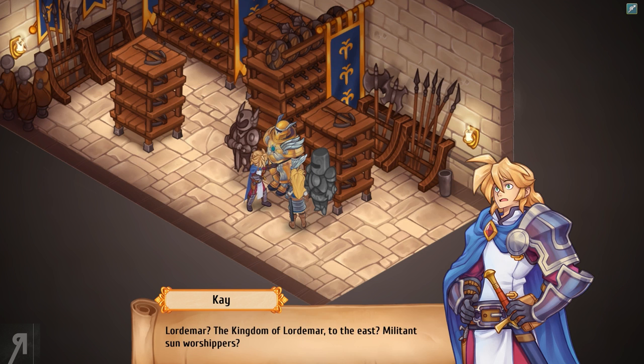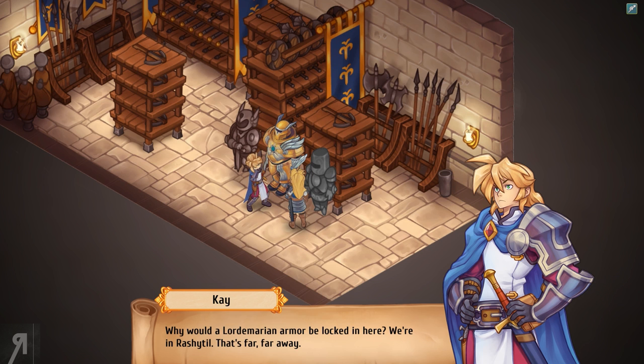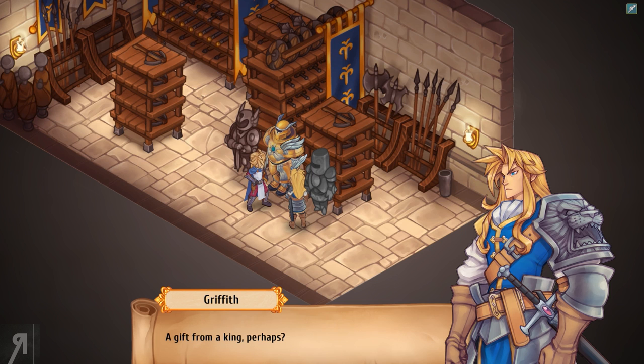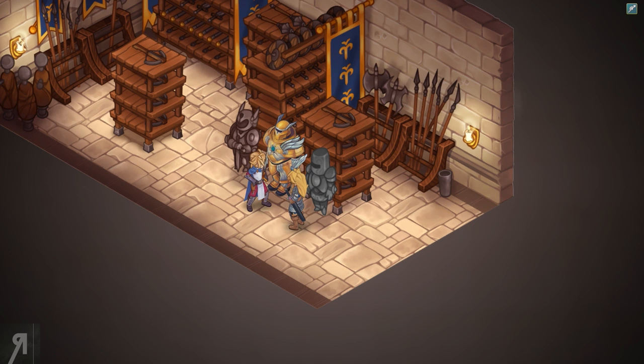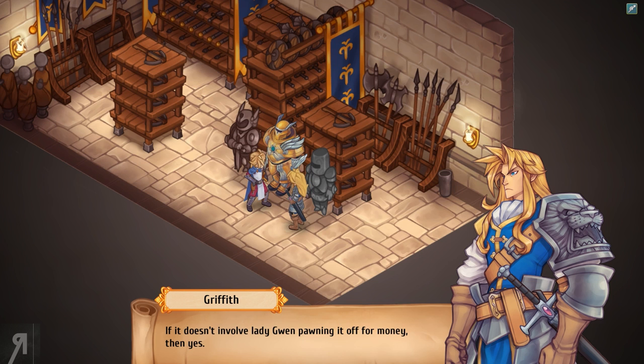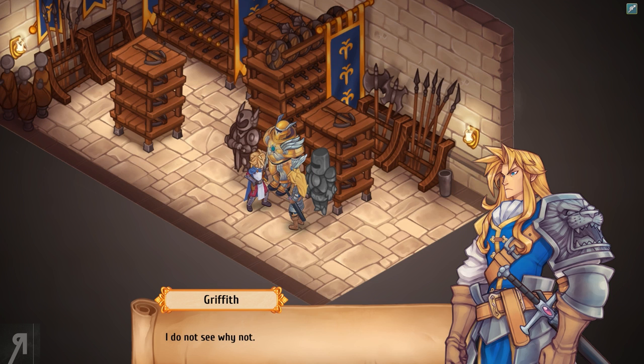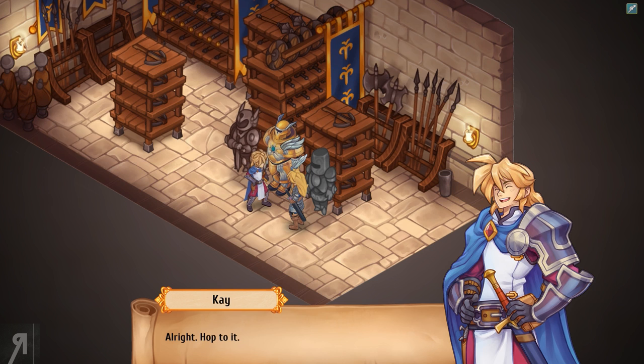'Lord Amar — the Kingdom of Lord Amar to the east, militant sun worshipers — the very same, yes.' 'Why would a Lord Amarian armor be locked in here? We're in Rashtiil — that's far, far away.' 'A gift from a king, perhaps?' 'Hmm, could be.' 'I think we should do something with it — if it doesn't involve Lady Gwen pawning it off for money.' 'I was thinking more along the lines of main hall decoration, moving it somewhere more presentable.' 'I do not see why not.' 'All right, hop to it.'